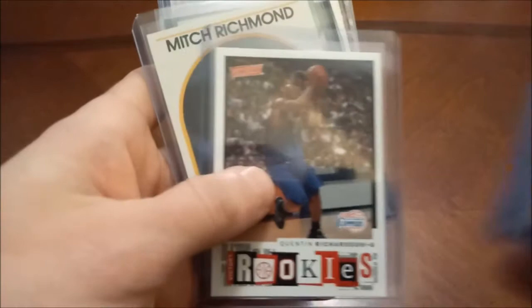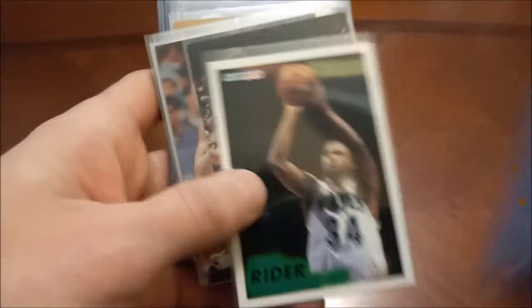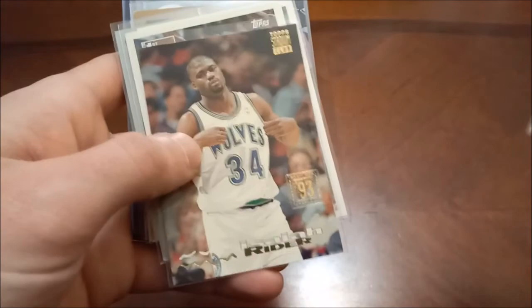Following that we have Quentin Richardson. Hall of Famer Mitch Richmond — his rookie card. Mitch Richmond. JR Rider — his Finest, Fleer. His Hoops — I'm sure I have a ton of those. Stadium Club, Tops, and then Upper Deck Pro View. Cliff Robinson — rest in peace — this one's pretty dinged up, we see dinged corner on the bottom left there.